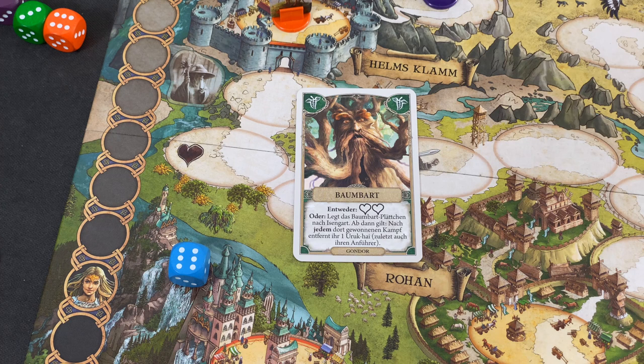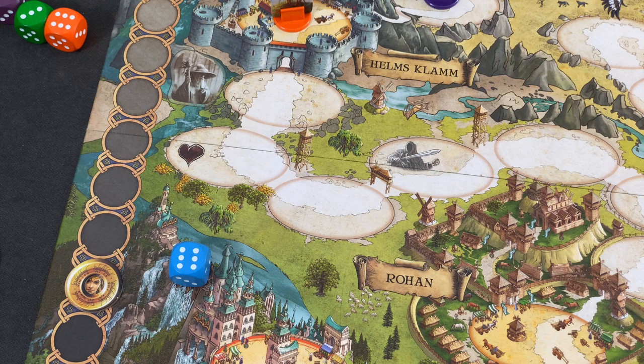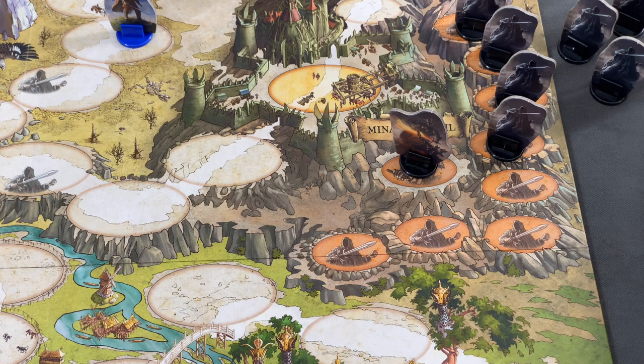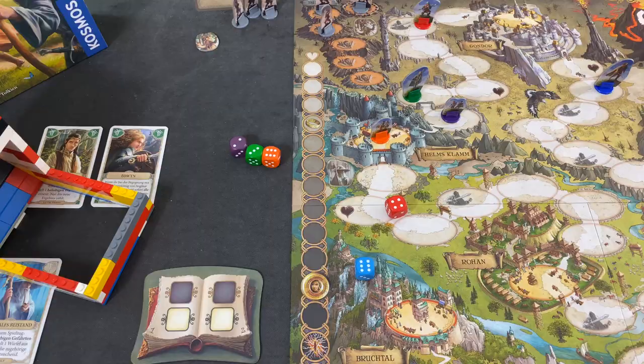We trigger the five and that gives us Tribute — we can immediately heal two points. We only have two companions helping us, so I think in this case we'll immediately use Tribute to heal up rather than place it to Isengard — it's a bit short-sighted maybe, but that's the best we can do. Then the four — 1, 2, 3, 4 — another Nazgul. Three more to go, and then we've lost as well. This is insane and brutal.